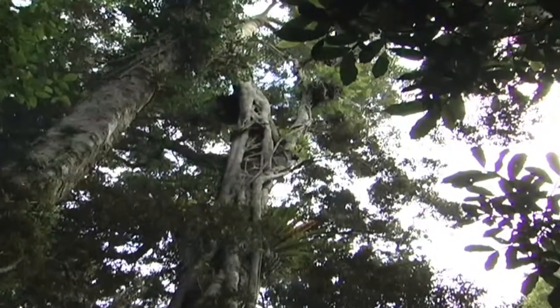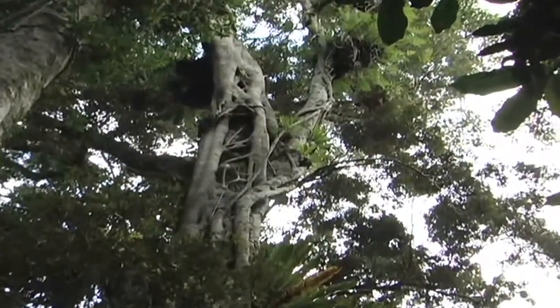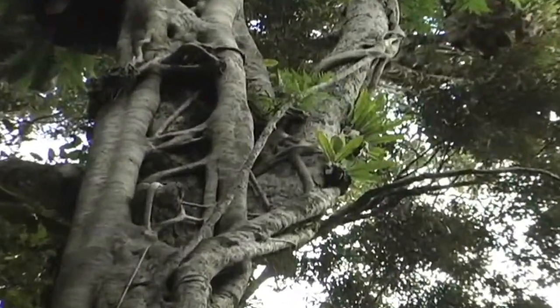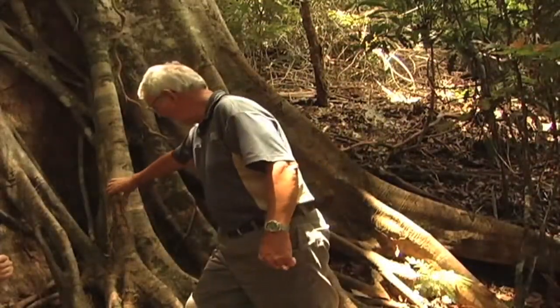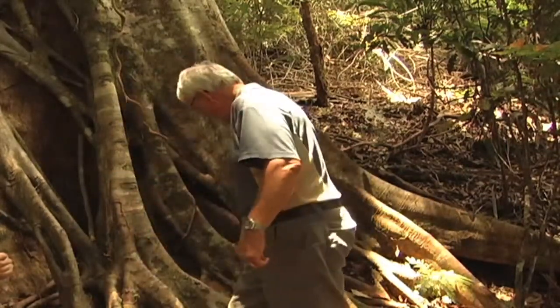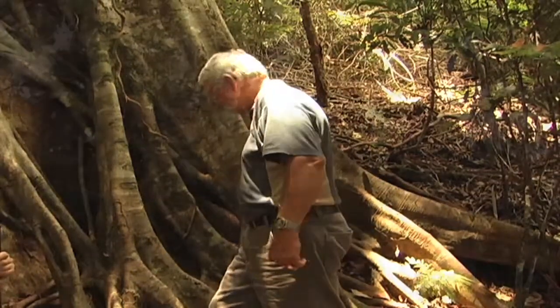These plants, in turn, provide shelter for many rainforest animals. I'm standing here amongst these massive roots of these strangler figs. You can see how the network of them coalesces and also how they form buttresses at the base of the tree.